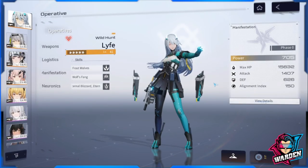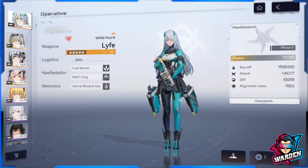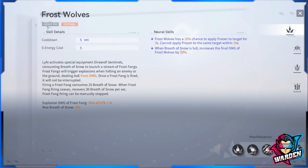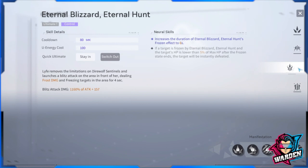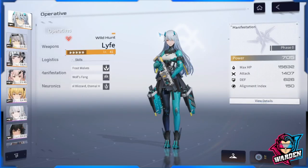We'll use Life as an example. Neurotics are basically an enhancement of your existing skills. You can find your skills by clicking on the skills section. The first at the top is your standard skill, the middle is your support skill, the third is your ultimate skill, and the last one at the bottom is either your active skill or your passive skill.